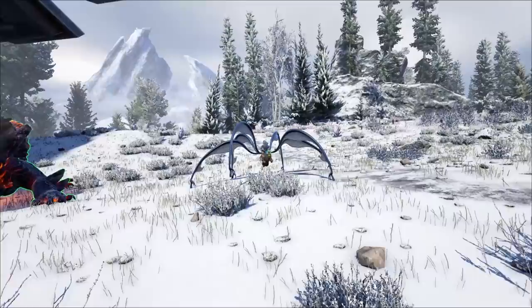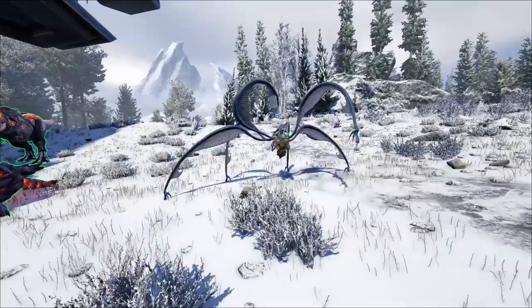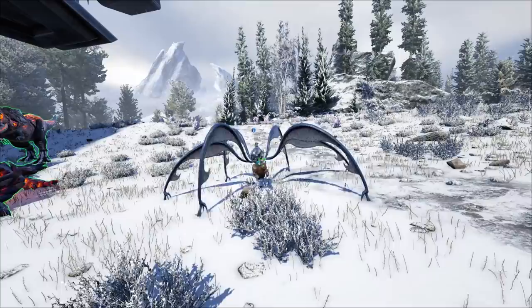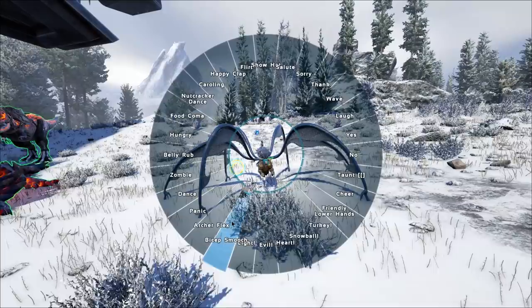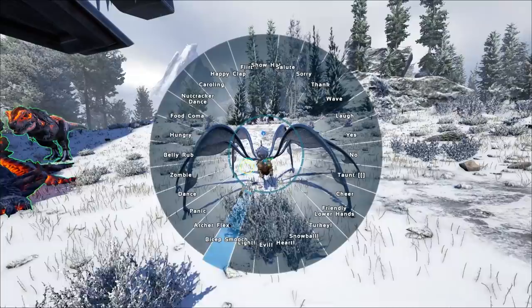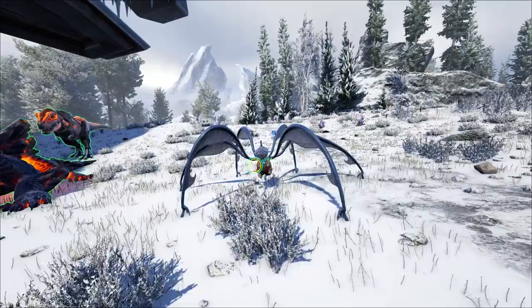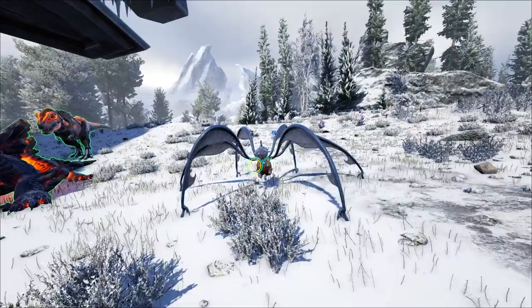Now let's get on to some of the actual ones that are really amazing. That works. And then this one down here works. So here we go. Here's the taunt. Oh wait, I went directly to the other one. That is the archer flex - but it's also the bicep smooch as well. They just do the exact same thing. You get the exact same thing out of the two of them, and that is hilarious looking. This is the taunt, which I love. It just looks so hilarious. I'd love to find somebody and then just do that to them, for them to not know what's happening.